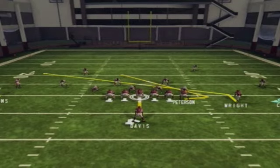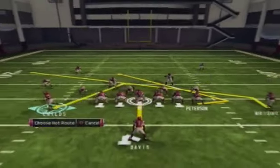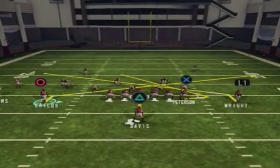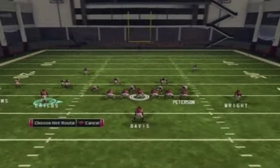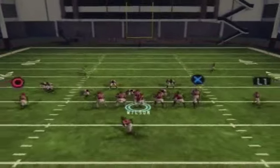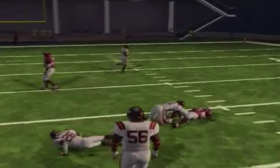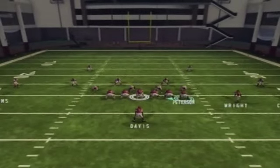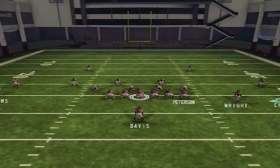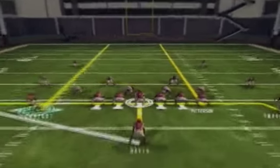Again you just gotta motion your man. Here I see it's man again, and since I'm making those pre-snap reads I notice someone has been in the left seam the whole time, so I'm assuming he's blitzing — and sure enough he is. I go to my hot read which is the slant. I'll explain that a little later, but I'm just going to keep running this to show you how it works every single play.